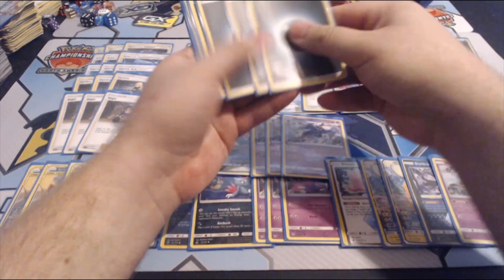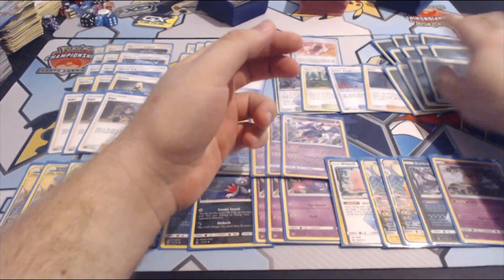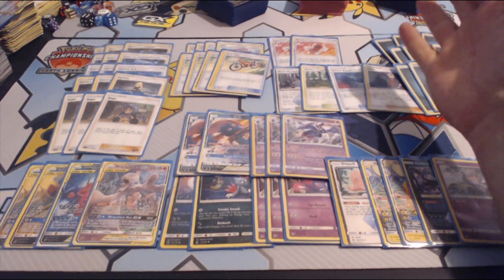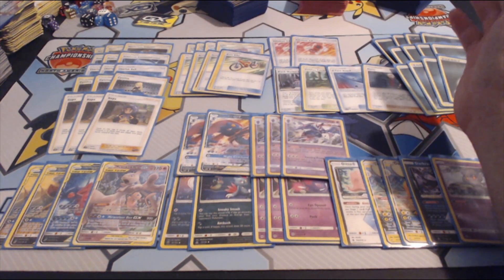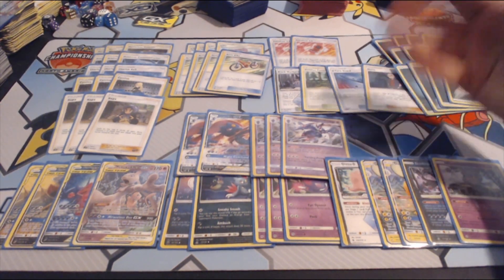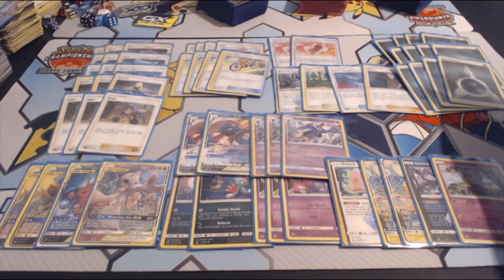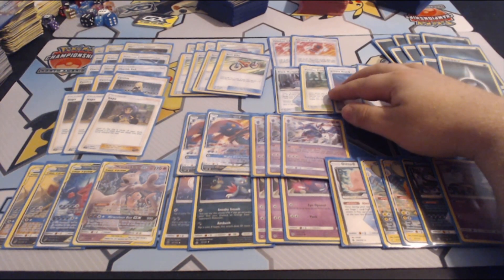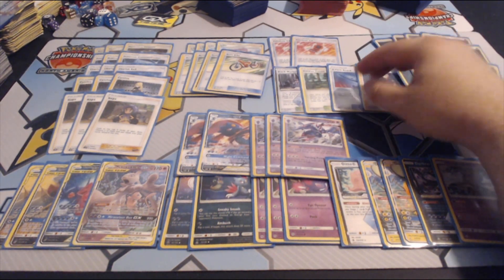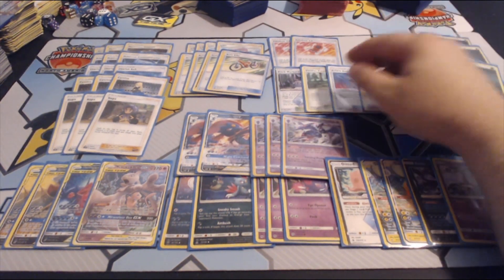We are playing 12 Dark Energy. I had 13 originally but it wasn't necessary. We have a lot of discard in this deck: 3 Mysterious Treasure, 3 Hapu, 4 Acrobike, Viridian Forest — that's 11 discarding trainer cards — plus 2 Dedenne, so 13 cards that potentially discard things we want to discard. I'm fine with our odds of discarding Dark Energy, especially after testing the engine last night and it worked beautifully.